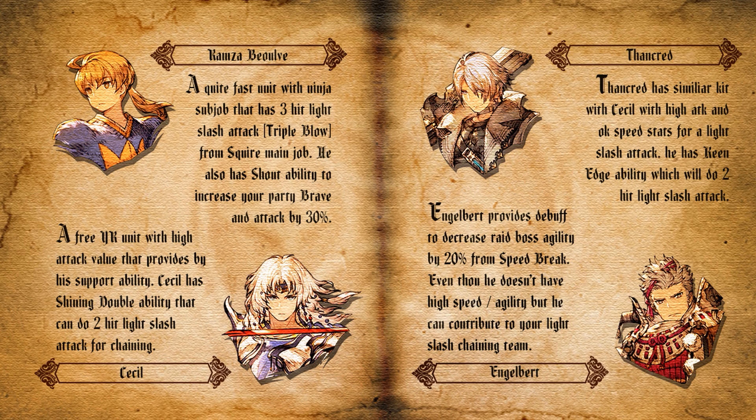The second light slash recommendation is Cecile — a free UR unit handed out during the FF4 collaboration, so if you've played long enough you should have him. He has a high attack value boosted by his support abilities, Sacrifice and Bloody Lunarian, which raise Cecile's attack to a higher level. Cecile also has Shining Double, which does a 2-hit light slash attack for chaining.